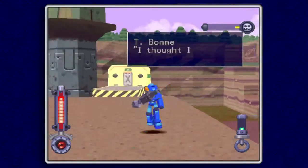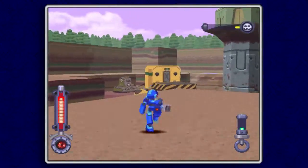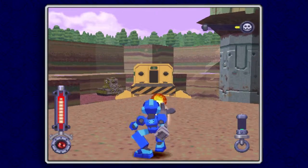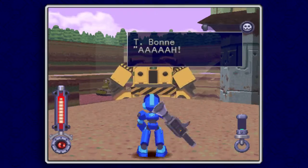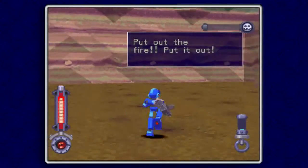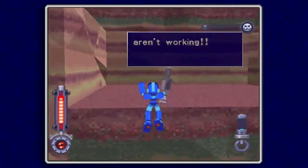Let's see if I can show off the true power of the Powered Buster. Normally you would have to jump on there and shoot the hatch with your buster, but with range like this you don't have to. I actually didn't mean to finish him off that quickly, but there's a special weapon for you.